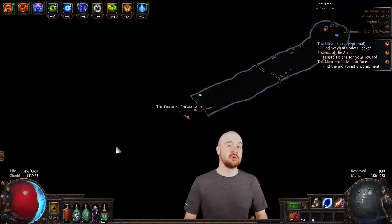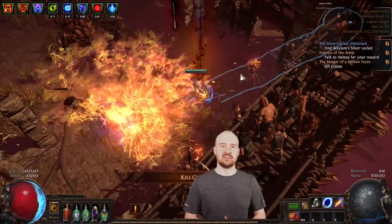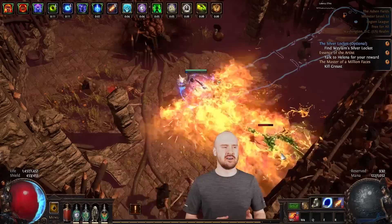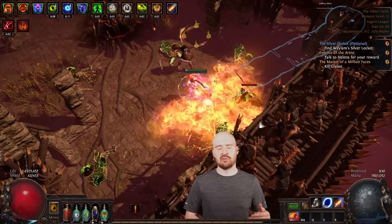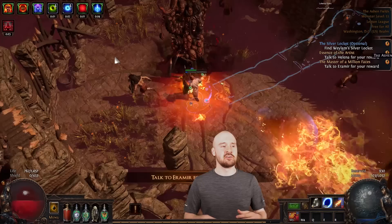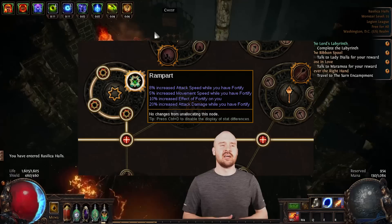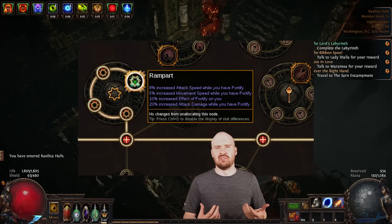Fortify is so good right now and so easy to fit into any melee build — there's really no excuse not to run it. With shield charge now working with wands, there's also no excuse not to run it on a caster build as long as you're using a shield. Link fortify in your six-link or on a leap slam, and that's a 20% reduction to all damage from hits. You can also grab the fortify wheel near the duelist start to boost it further to around 25–30% reduction.